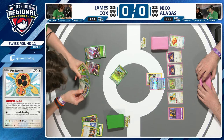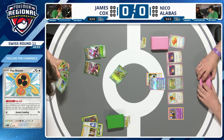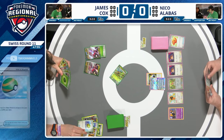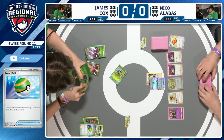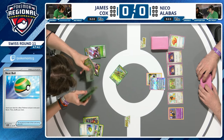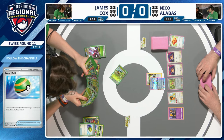Nico can breathe a sigh of relief — starting with a two-prizer when you see Teal Mask Ogerpon could be dangerous against Raging Bolt, which could get a turn-one KO. But seeing the Regidrago V's coming down, Nico knows it's nearly impossible his Terapagos will be knocked out. Regidrago can't attack turn one, so James really needs to try and get a one-prize Pokemon in the active if possible, so Unified Beatdown won't take two prizes next turn.